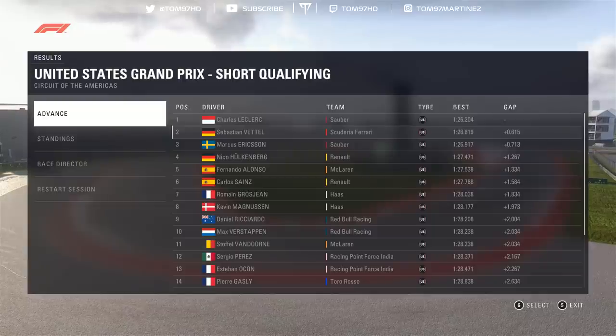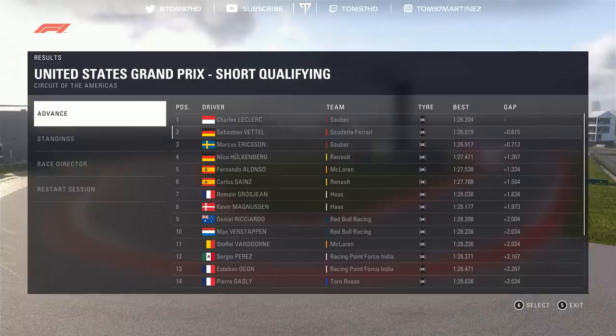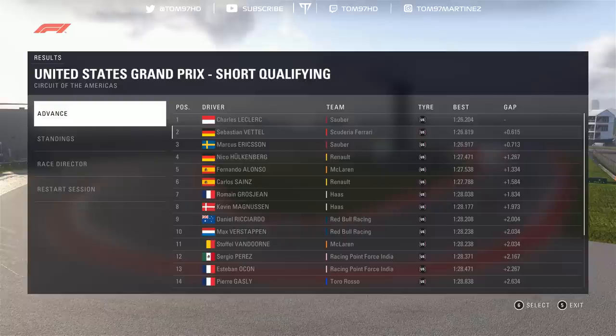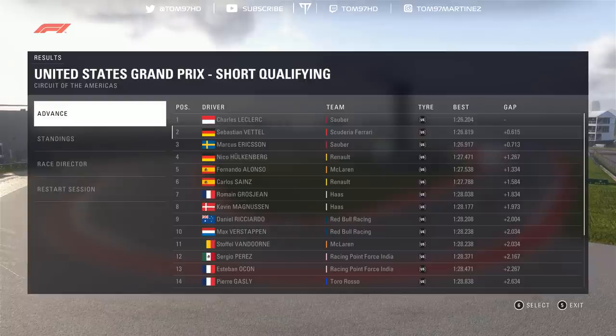We're going to start from the back of the grid. Charles Leclerc starts on pole, and luckily Sebastian Vettel got P2, so he's managed to split the Saubers. Hopefully he could be a wildcard tomorrow and help me out in terms of the championship. That is your grid for the race tomorrow — the USA GP — as we start from the back in what is now a last-to-question-mark challenge. The championship's at stake and the pressure's on.